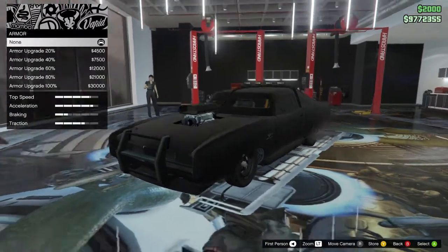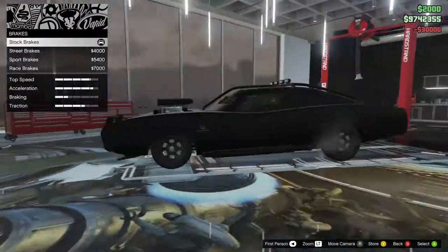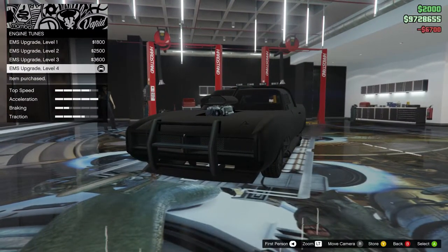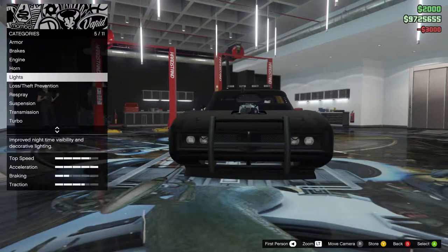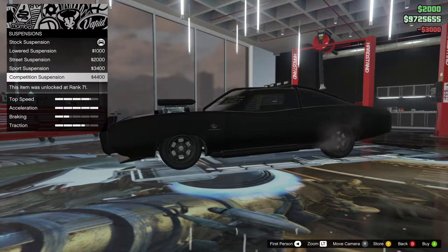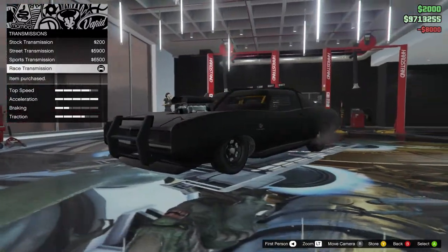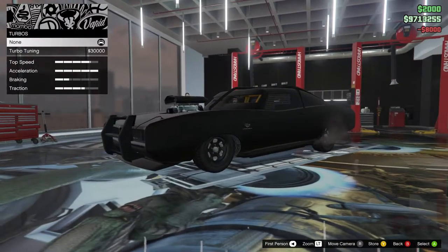It can increase the armor even more, so that's good — $30,000 for an armor increase. Brakes are only $7,000. A lot of this is probably Duke's-based pricing, so nice and cheap. Engine is only $6,700 for level 4. Xenon lights — I'll leave the neon kits off for this one. Competition suspension all the way down — $4,400. Race transmission for $8,000. Turbo for $30,000. And it's got a nice stock wheel though.